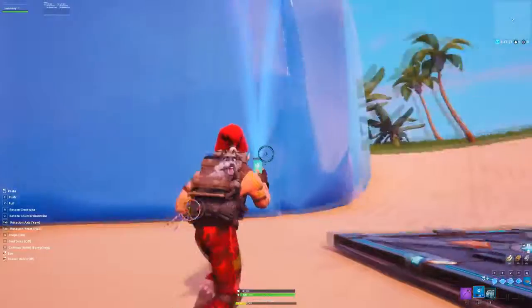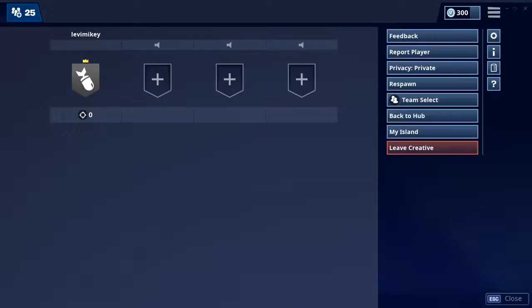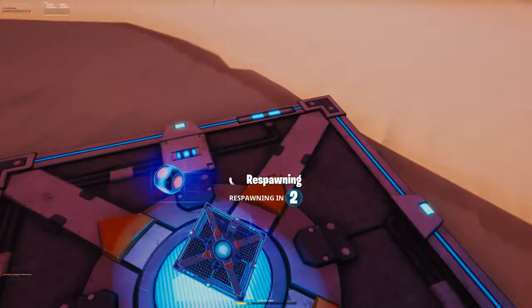Then what you want to do is copy one of the big boys like this, and once you see it's right on top of you, just click to place it down and then click respawn really fast. After you click respawn, you should be back on the main island.